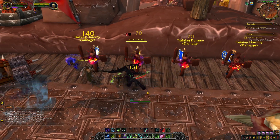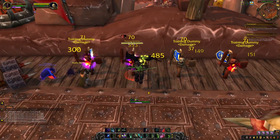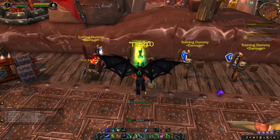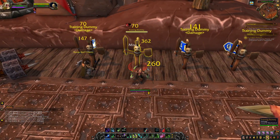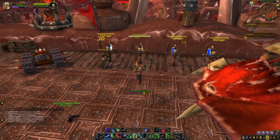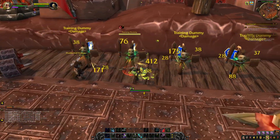If you find yourself taking a lot of damage, pop Blur, which reduces damage taken by 20% for 10 seconds and increases your dodge chance by 50%. If Blur is on cooldown or an ally needs defense, use Darkness instead to give you and your allies a 20% chance to avoid all damage for eight seconds while standing in the area. When outnumbered, use CCs like Chaos Nova, Fel Eruption, and Imprison, and use Fel Rush and Vengeful Retreat for mobility to avoid damage.